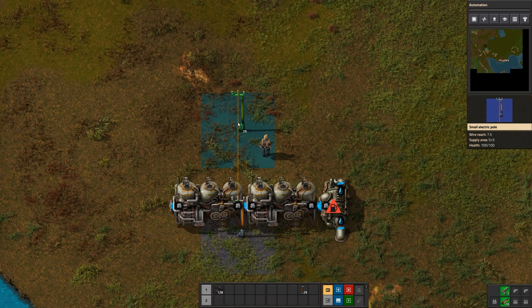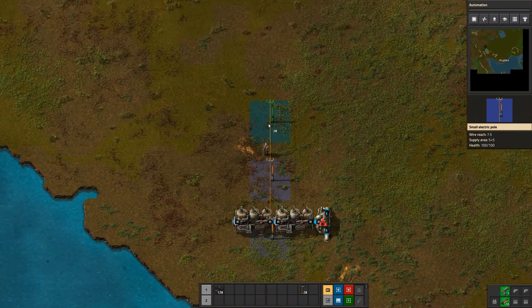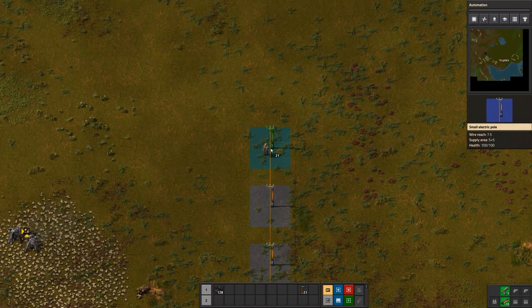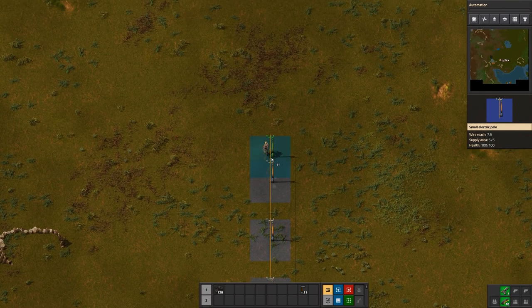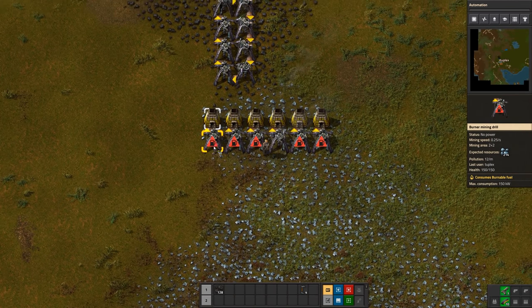I'll take the second pole out as far as it'll go and still stay connected. To string along multiple power poles, you can either place them manually, or go to where your previous pole is, hold down your left mouse button, run with it and it'll automatically place the next pole at the maximum distance. I try to make my power lines always at right angles — it's not required by any means, but I just do that because I like things to be neat and orderly.